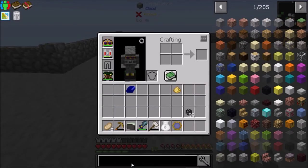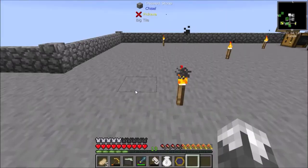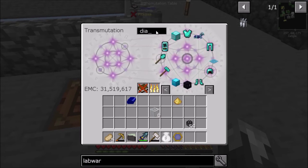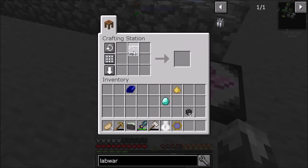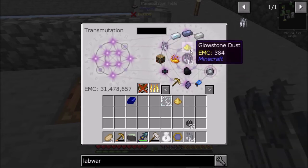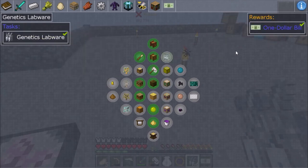First things first, we need to make some labware. We're gonna be working on getting to the point of being able to breed bees easily. So we need glass panes and we need diamonds. There's some glass panes, and there's a diamond. And there is our labware. This has EMC — let's go ahead and learn it. We're gonna need quite a few of those, so let's just grab a stack.